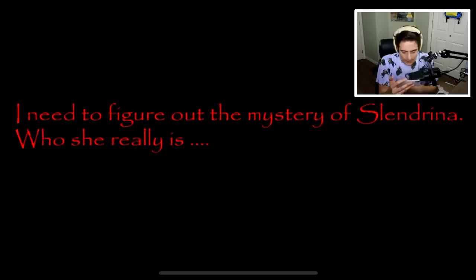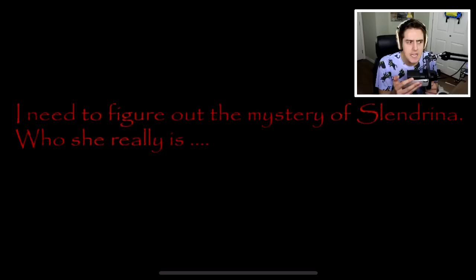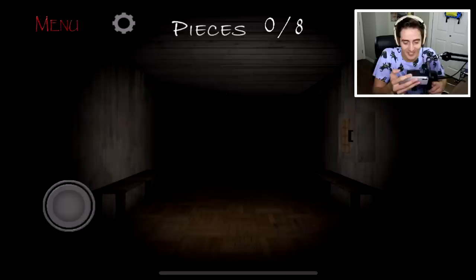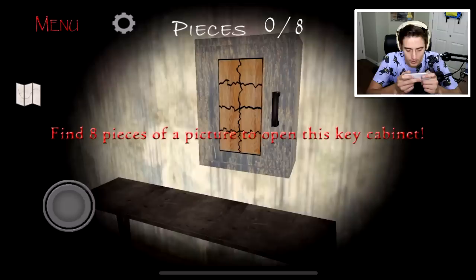We can go easy, medium, or hard - let's go medium for this one. I need to figure out the mystery of Slendrina and who she really is. There might be some secrets in here we're not aware of yet. It has a very similar find-eight-pieces-of-a-picture mechanic to open the key cabinet, and a very similar feel to Granny immediately.